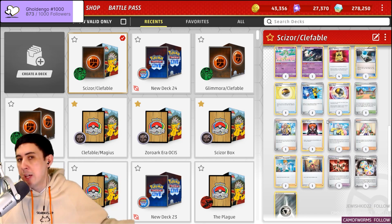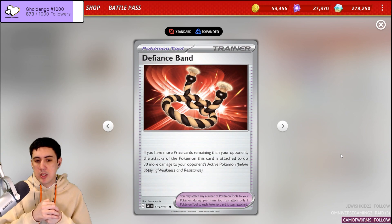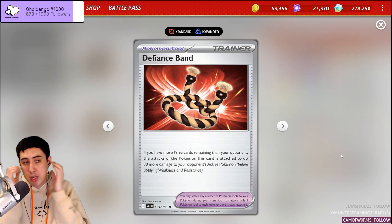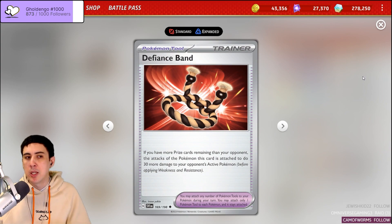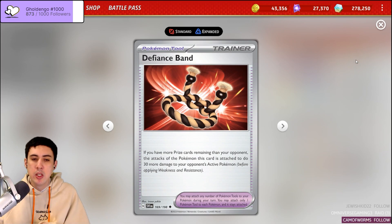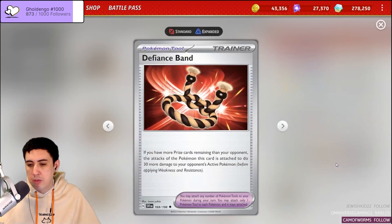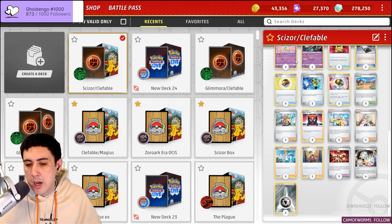One of the really important other aspects to the combo is the Defiance Band — it really benefits both Pokemon. Sometimes Scizor is lacking in some damage calculations, so having access to the Defiance Band might get you the KO when you normally might not. Defiance Band also makes Clefable quite a bit more compelling, because in order to attack with Clefable you have to be losing to use the Reversal Energy, so Defiance Band is another piece of that combo. We've got just one Arven to help us get it; the deck already has three Defiance Bands, so I felt we could cut the Arven line to make room for other cards.